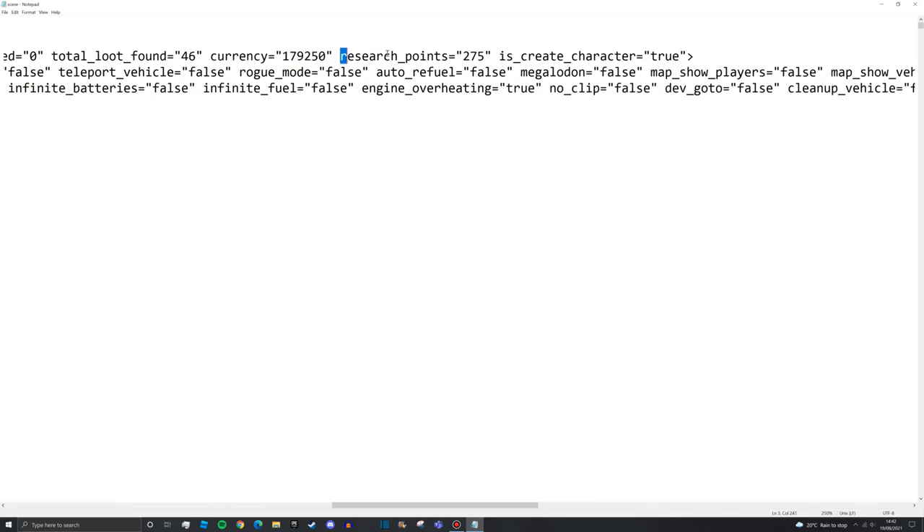We have currency here, which is how much money you have in game - a very common one people like to edit. Research points is what you use to buy upgrades. In classic career, research points are the main currency. If you're playing standard career, I would strongly advise switching to classic career - it's honestly much better.